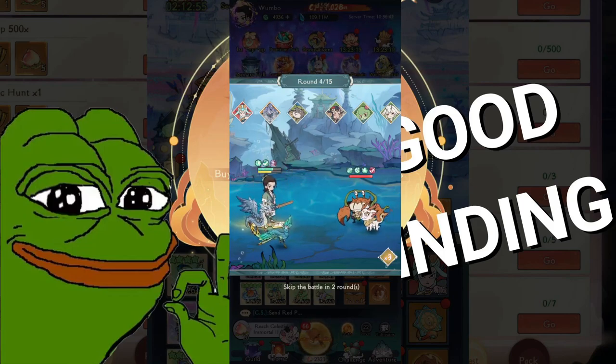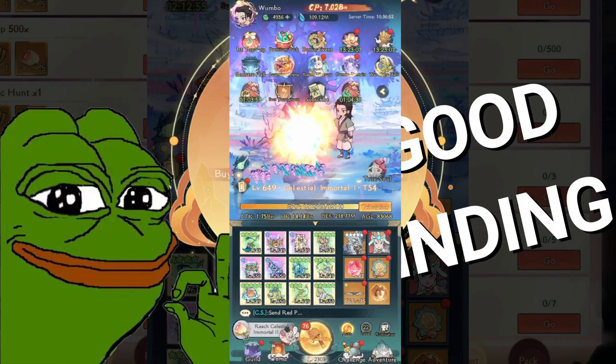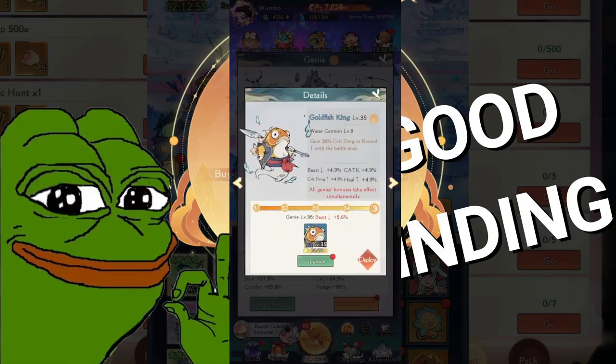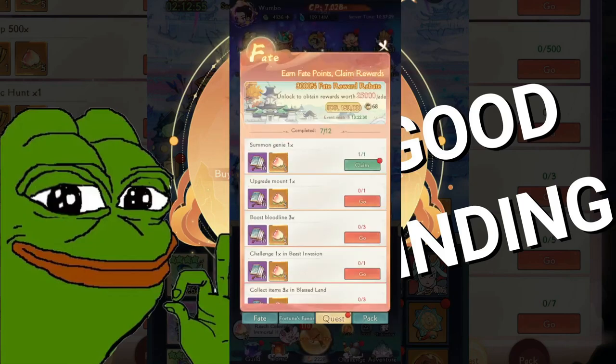The stages — I'm definitely losing because my Yenlong damage is not good enough to kill this crab. But even if you lose we still get the completion. As you can see, the challenge stage card is completed so you can claim it. Next is mount bloodline, beast invasion, and blessed land. Also you have to summon Genie — go to the Genie first. You have two free daily attempts, so use those. That counts as completing summon Genie.